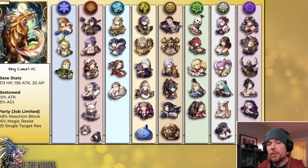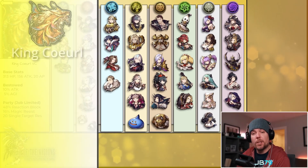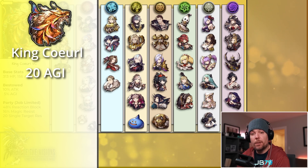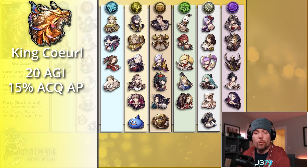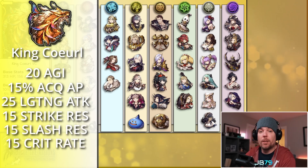In terms of who can actually use the card, I think lightning, earth, and dark are probably benefiting the most from a mono perspective right now. There are some interesting mixed element opportunities, but nothing super compelling stands out at this moment. Maybe once we can more easily mix Amnilus into an earth party, it might gain a little more value. This card also comes with the new Curl Esper, and once again it will be lightning element. The main highlights are another 20 agility Esper — matching the top in the game along with Odin, Shiva, and Dark Ramu. This is the first Esper we've seen in a while with acquired AP on his board, getting a significant 15% there, which will be pretty important for Viga. Aside from that, he has a standard 25 lightning attack, some resistances including strike resist which has been rare to find on Espers, and some slash resist and crit rate on there as well.